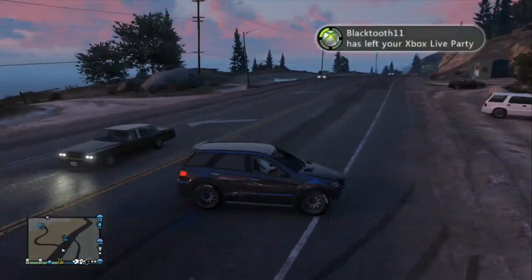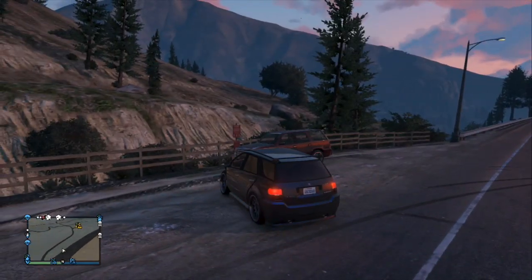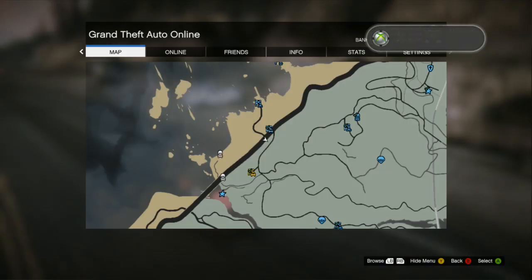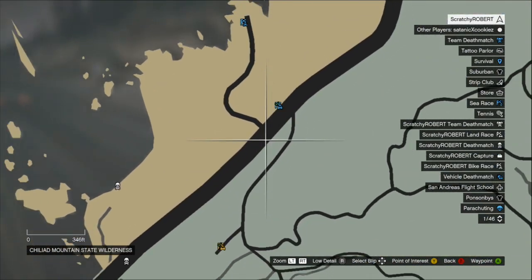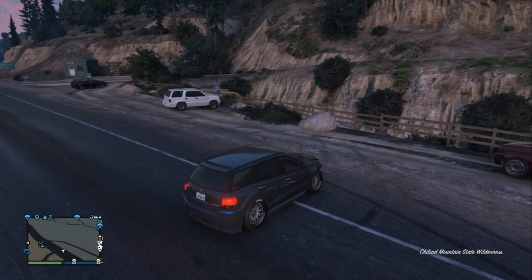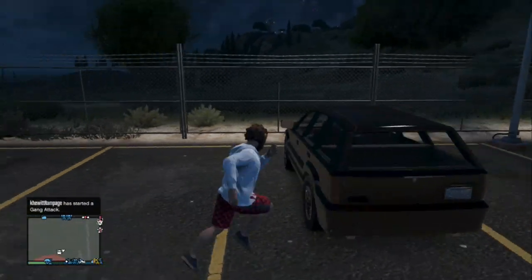The third location is for the Benefactor Serrano, which is actually the car I'm driving right now. It spawns at this little parking bay I'm at now — I'll show you the location on the map. You're going to head over to this location on one of the motorways or highways. It's really rare so you might need to try a few times before it actually spawns.